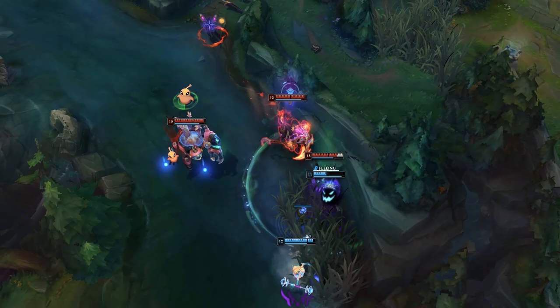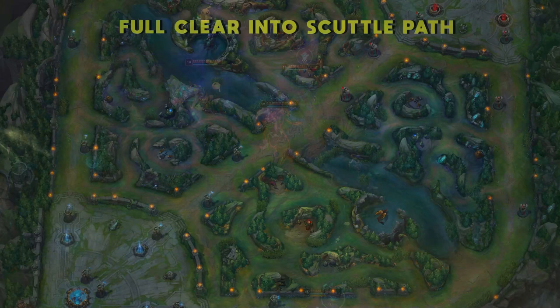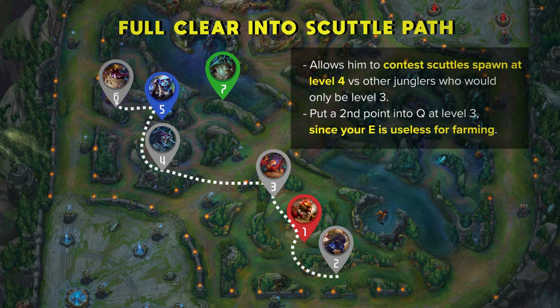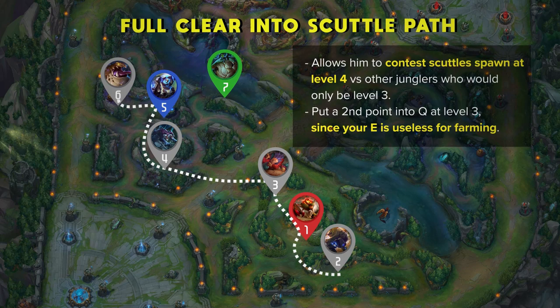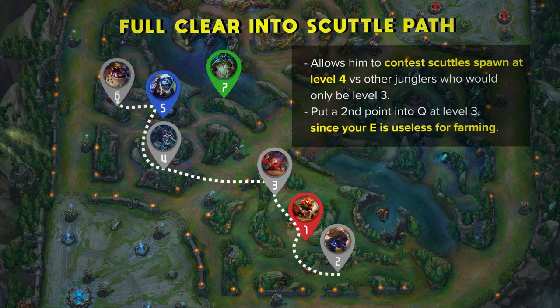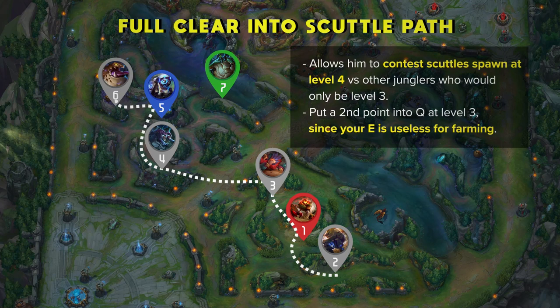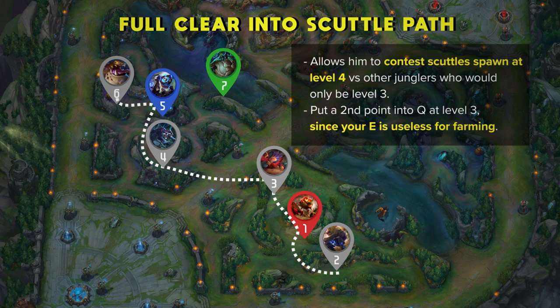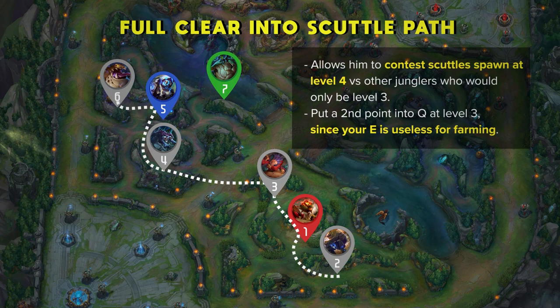To do this clear you need to put a second point into your Q at level 3, since your E is useless for farming. It's crucial that you practice your clears so that you can do this on time, since being 10 seconds late can mean that you lose Scuttle. If you're against a strong early jungler and are afraid of invades, you can either do a 5-camp clear while taking E at level 3 for some escapes, or solo start on Raptors or Wolves to hide your starting position. Keep this in mind especially against champions like Xin Zhao, Volibear, or Lee Sin who can do aggressive paths and kill you early on.